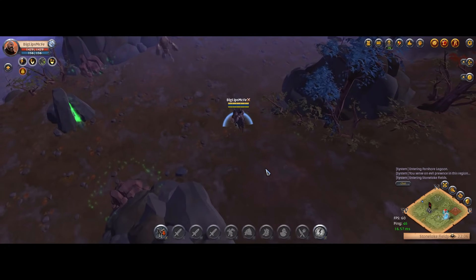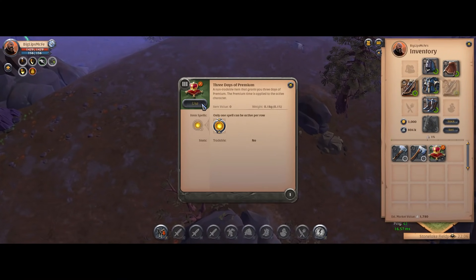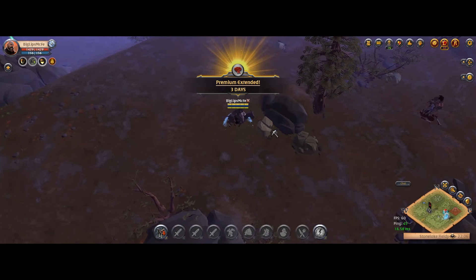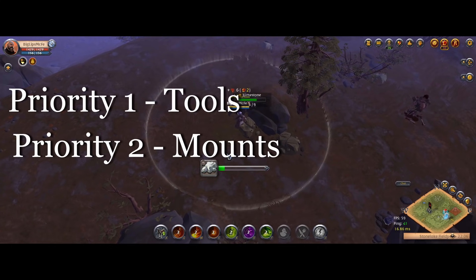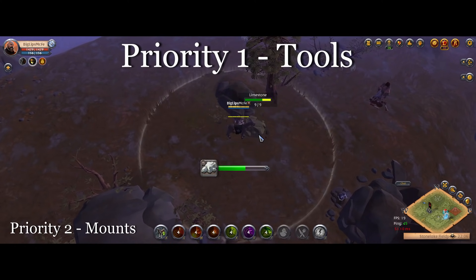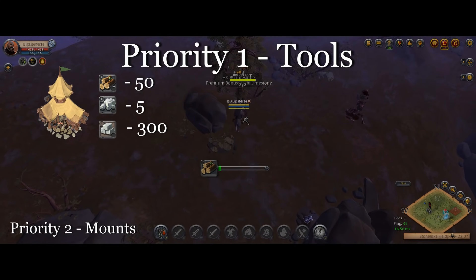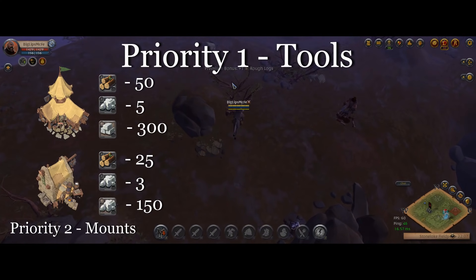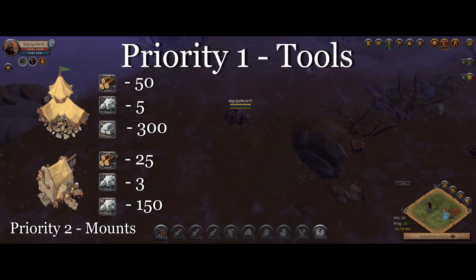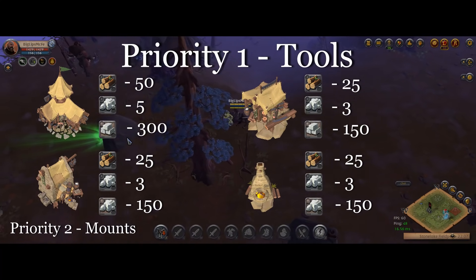My goal for this episode is to get insured — essentially make it so that if I die, it doesn't really matter. I can just remake everything and get everything back so I'm not completely stuck. I've set up two goals as priority one and priority two. Priority one is making sure I can get all my tools back, so that if I die I can always gather some rough logs and stone and work up from there. In order to make tools I need a toolmaker, but to make a toolmaker it requires limestone blocks, so I need to make a stonemason first. Tools also require planks and bars, so I'll need a lumber mill and smelter before I can make tier two tools.